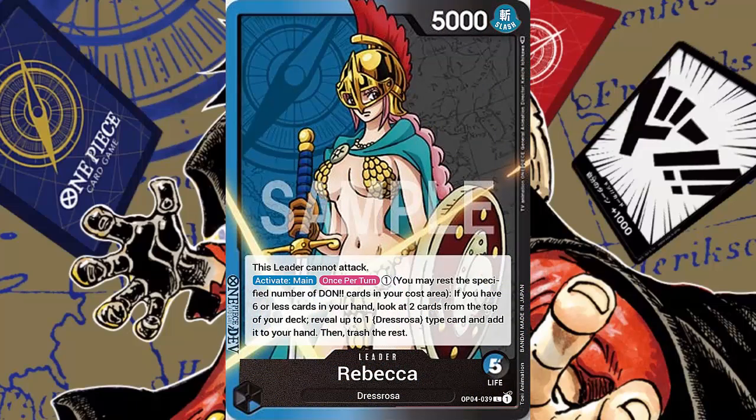To kick things off, let's talk about Rebecca herself. She's 5,000 power, 5 life, dual colored — blue and black. She is one of the first leaders to be released in the One Piece card game that has 5 life while being a dual color leader. Typically up until this point, from OP01 all the way to OP03, any dual color leader had 4 life as a drawback. Rebecca's drawback — since she has 5 life — is that this leader cannot attack.